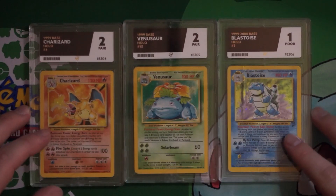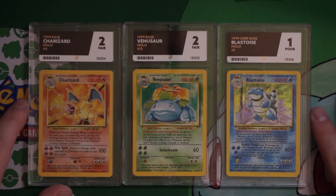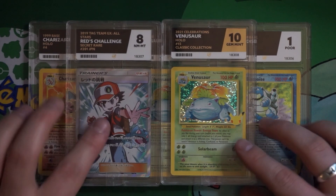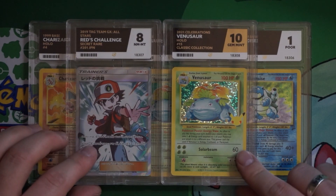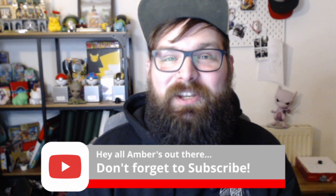There you go guys — there is my childhood collection of the base set Kanto starters. I'm absolutely happy that they're finally slabbed. They're going to be protected for the rest of their life now, even in the condition that they are. Overall, I'm really, really happy with the grades. The Red's Challenge only got an 8 and not a 9, which is a bit disappointing, but I'm over the moon with the Venusaur Celebrations coming back in Gem Mint 10. Thanks so much for watching — I'll be sending more cards off soon. Make sure you hit that subscribe button, leave a like and a comment, and I'll catch you on the next one.